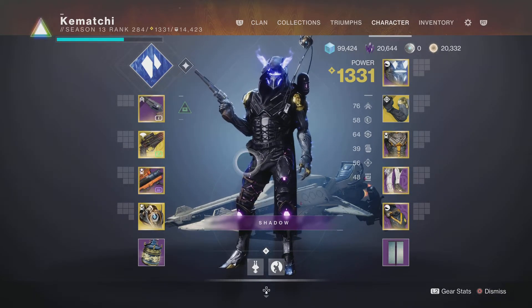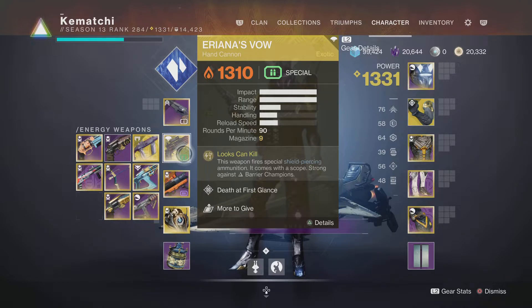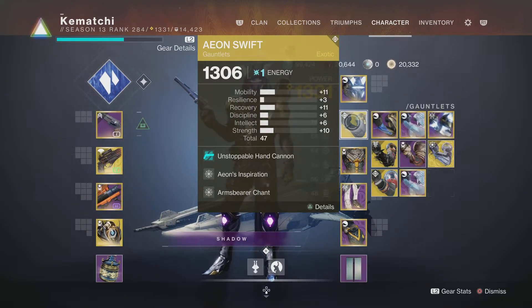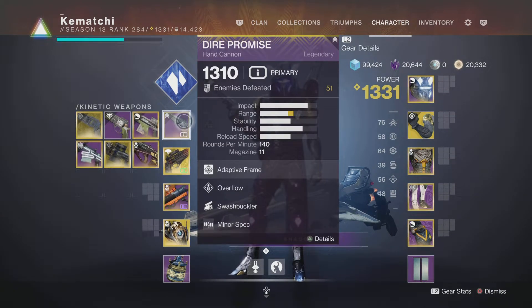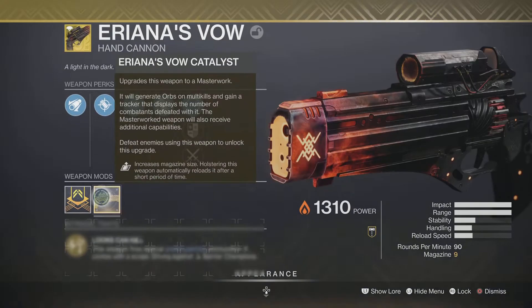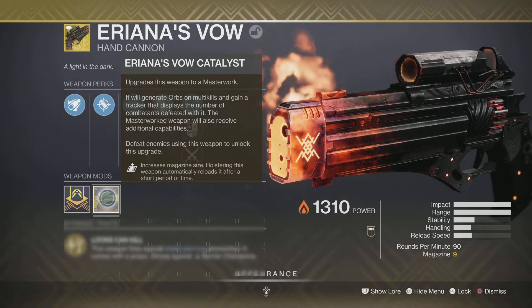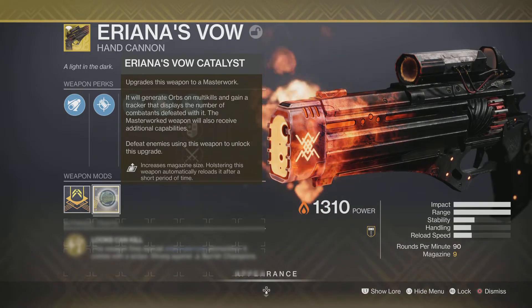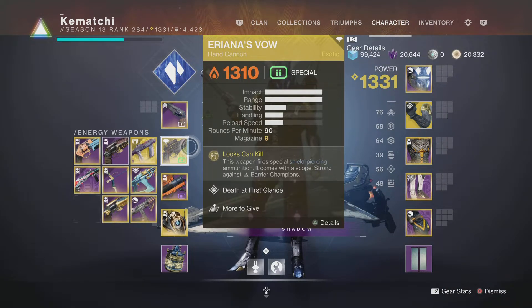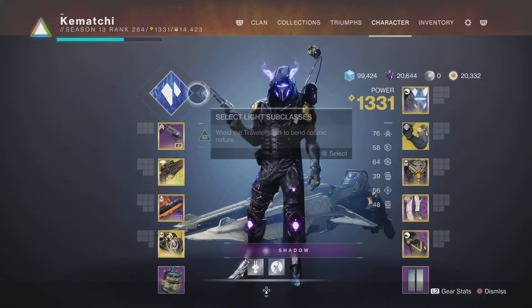One of the first builds people have done and even soloed with for the Grandmaster Insight Terminus is the Ariana's Vow. It's one of the best hand cannons for anti-barrier champions — that's the hidden perk within it. Now we have tried tying it in with Unstoppable Hand Cannon and it doesn't work, so you'd need to run a separate hand cannon for unstoppable. It's absolutely fantastic for anti-barrier champions, especially with the Masterwork, so definitely get the Catalyst done — you can get it done in Shuro Chi or Altars of Sorrow — because it gives you an extra three bullets in the magazine, which is needed for this Nightfall. Running three Ariana's Vows is great because you can use it to take out rank-and-file adds from range as well; the range on it is phenomenal.